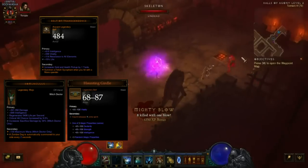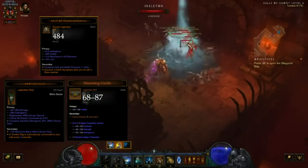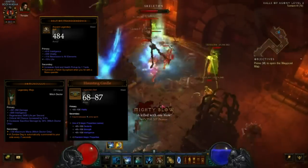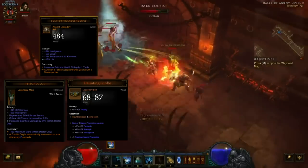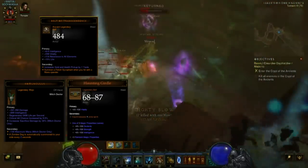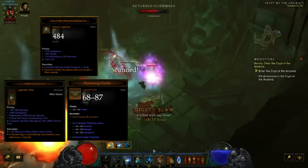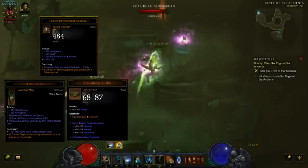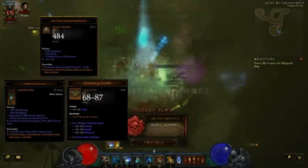Next up we have some of the new Witch Doctor specific items and also some revamped items. The Belt of Transcendence: summon a fetish sycophant when you hit with a mana spender. These fetish sycophants are just like the ones from the passive, and whenever you hit an enemy with a mana spender you get a fetish, so you don't have to rely on any kind of proc coefficient. Recovering after a Rift Guardian kills all of your pets is much easier with this belt. It also allows for some two-hander pet build potential. Freeing up a passive while wearing the belt is also quite nice. Obviously a very good option in just about every pet setup, but I also really like it in Jade Harvester — you have 15 fetishes pretty much at all times tanking and soaking damage for you, and quite a bit of extra single target damage as well.